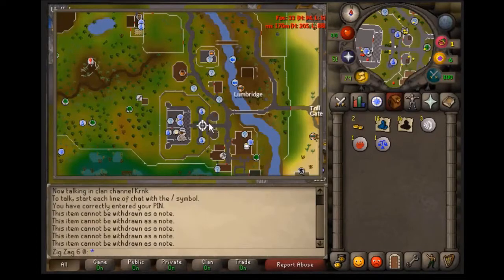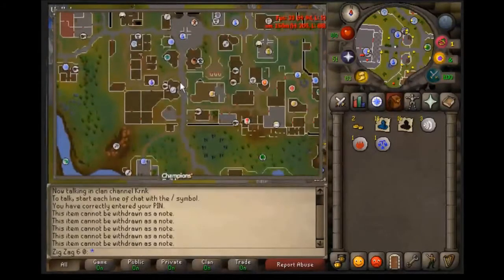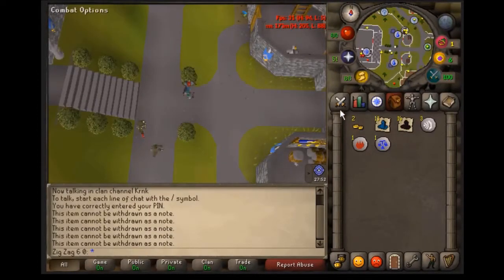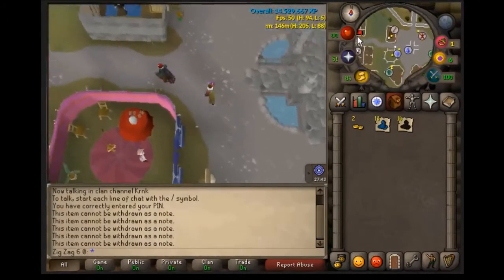Start from where you home teleported and walk over the bridge. Follow the path up to the quest marker icon, take a left, and follow that path up into Varrock until you reach the water fountain. Then go around the Cook's Guild — or actually just go through the bank, since that wall was removed. The Grand Exchange is right there.